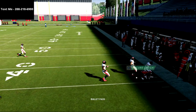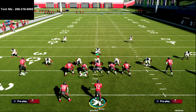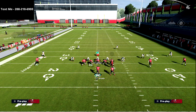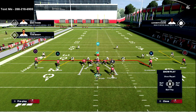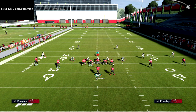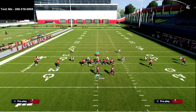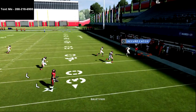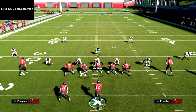You saw right there that he got open. This is the foundation for what I'm trying to teach out of this mesh play. If I go to a spread set and throw the same out route — a smart routed out route with two drags on the field — this is like a version of mesh that Mike Leach likes to run. Watch the out route this time; you're going to see how the corner just sits on it.